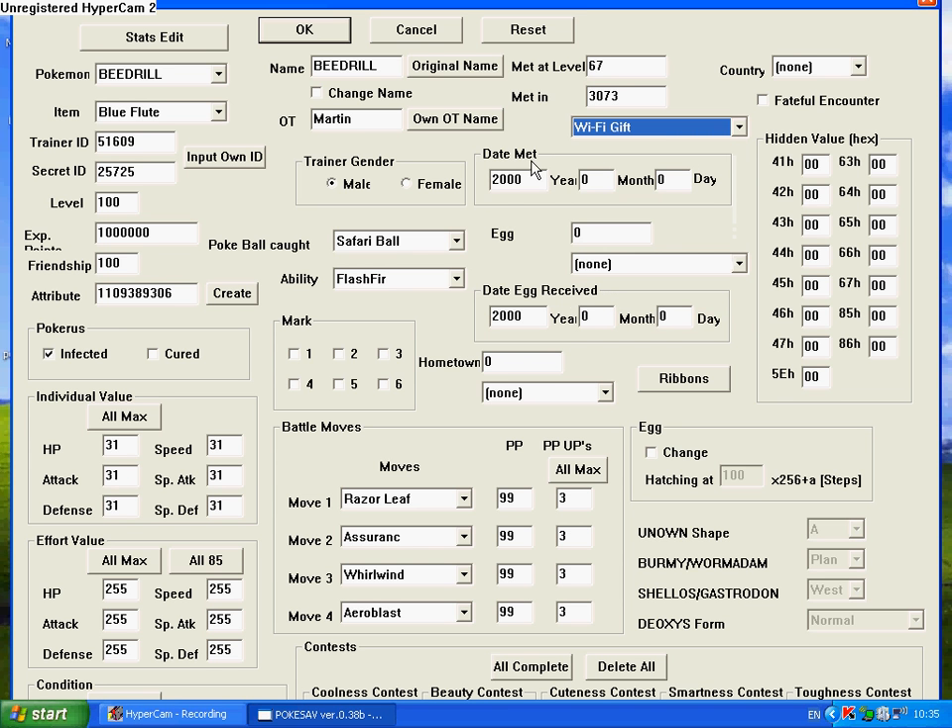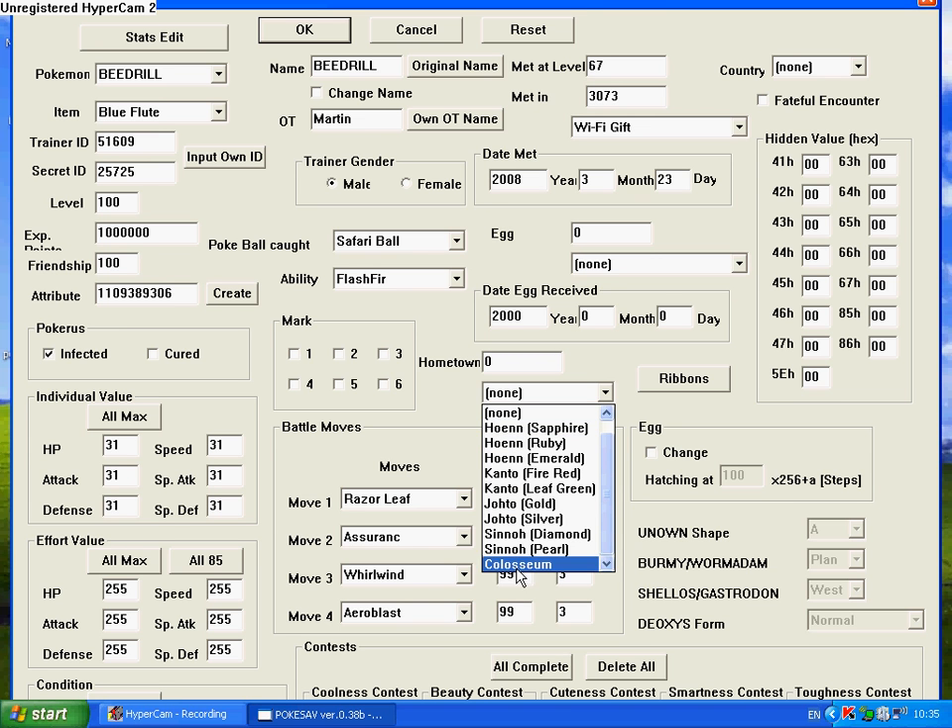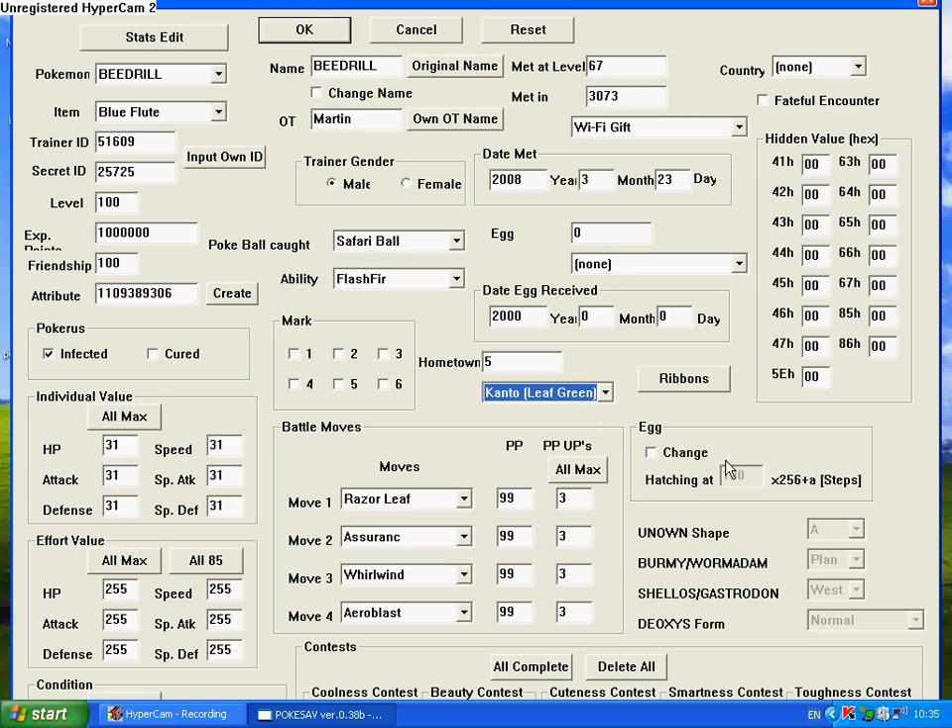Date Met is just the date you met it — I'll put 2008, third month, and the 23rd. For Egg, nothing really special about it — you just change it if you want it to be an egg and choose the level. I generally don't use eggs because I've completed the game. For Hometown, you can choose any game — Colosseum, Sinnoh, Pokemon Diamond, Johto, Kanto, Hoenn. I generally try to make it look as legitimate as possible, so I'll go from wherever it's from — Kanto, LeafGreen makes sense. Egg steps you can change if it's an egg, but mine's not an egg so I don't click that.